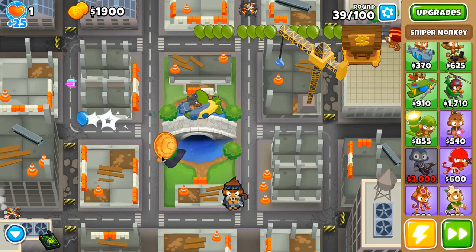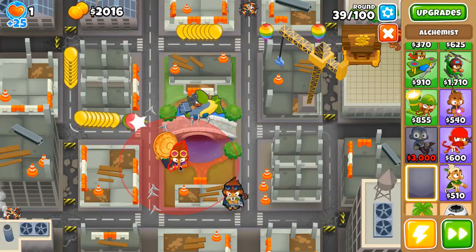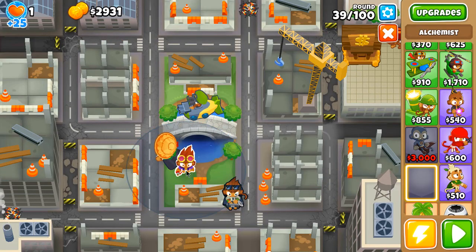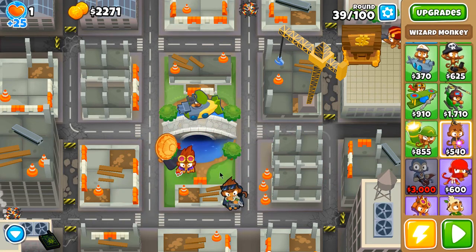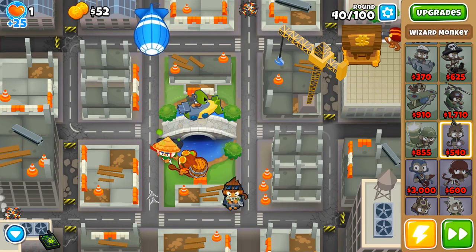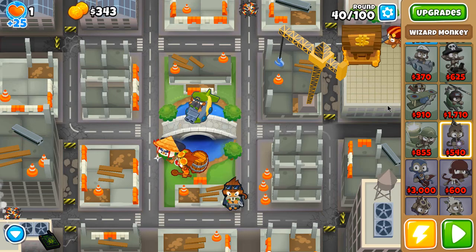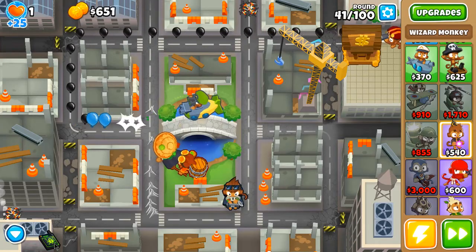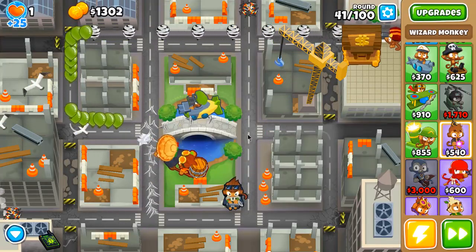Next is getting Caltrops, and also I'm going to get an Alchemist. I'll place it slightly more to the right side so I can later place a bomb there. A 3-0-0 Alchemist — and you can see the MOAB, that's the virus. Without even using Benjamin's ability — boom — that's round 40 done. Super, super easily. It's almost easier than when you go with Pat and use Pat level 3.